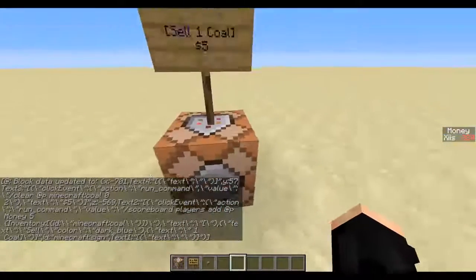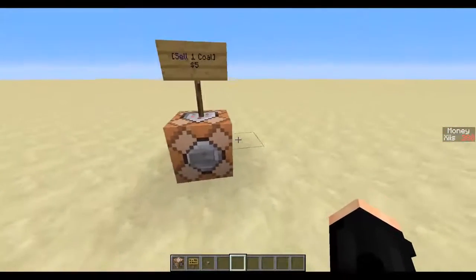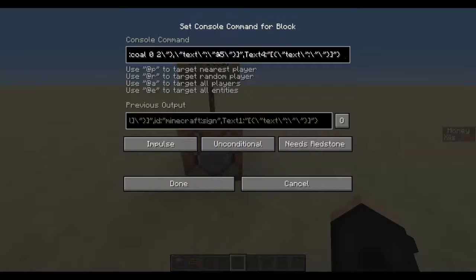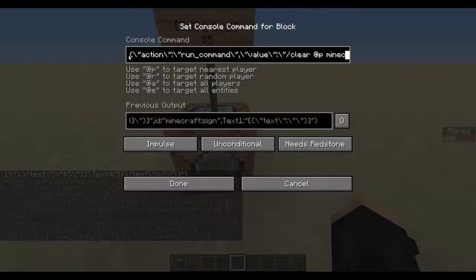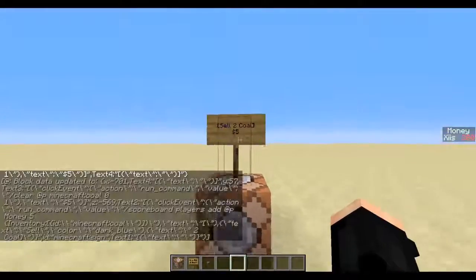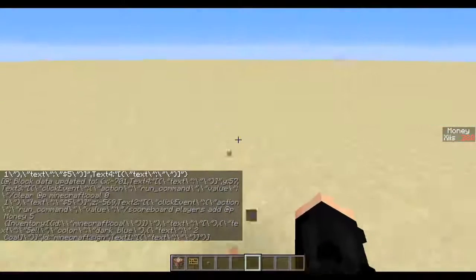If you don't have enough it still adds the money but only removes one, so that is a bug — I wouldn't recommend setting a quantity higher than what players would typically carry. Set it back to one. Of course if you want to sell different amounts, you can change this to two coal, and then do what I previously said for the other values.